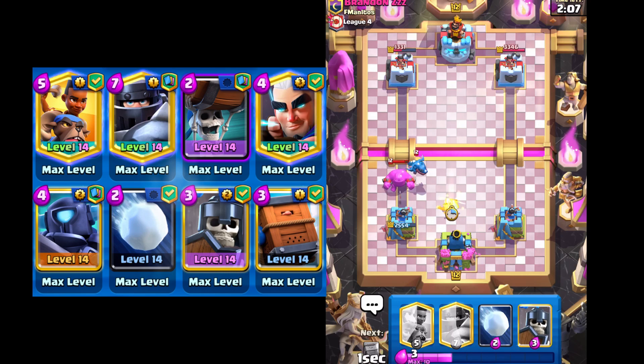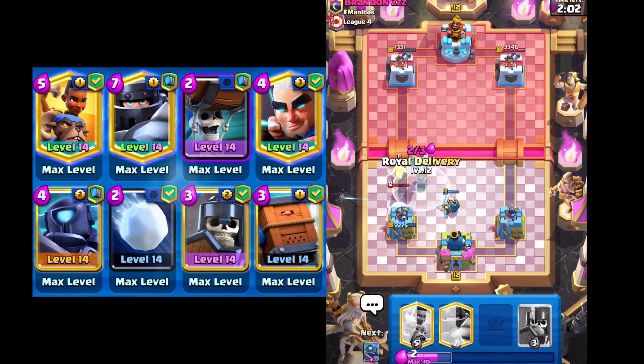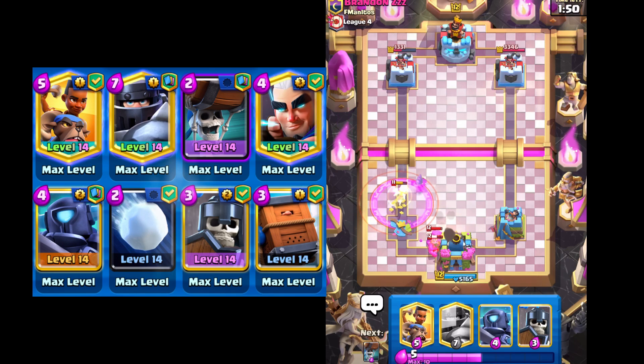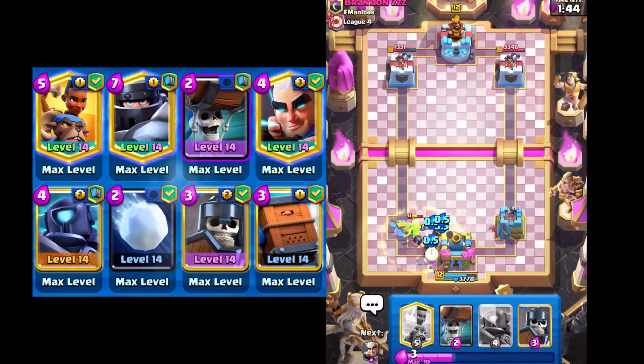Let's see — we're gonna go Magic Archer. And wow, it's not what I thought it was actually. Because we have Elixir Golem, Baby Dragon, and Deedra. Okay. So we'll definitely let him take our Tower right here — there's not much in trying to defend this. I will go Mega Knight right now to take care of the Blobs and the Battle Healer. So we're definitely down, but at least now we know what he has, because I would have thought he had Graveyard with the Baby Dragon.